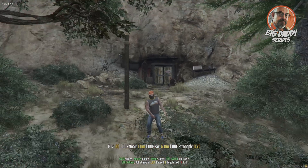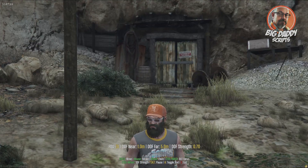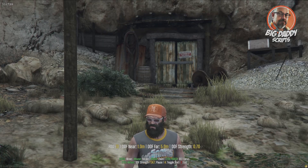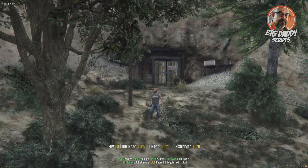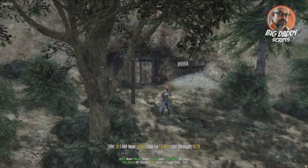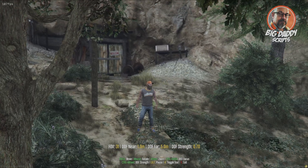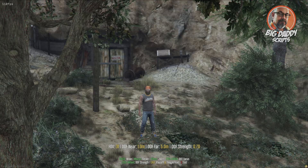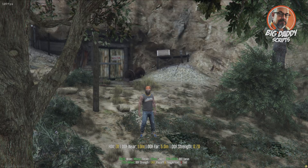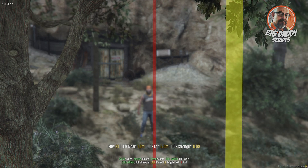I can move it back and forth, I can change the field of view, and you can see the numbers there on the screen. The controls are listed at the bottom. The mouse lets you rotate. I'm going to show the depth of field control, so I'm going to crank up the depth of field strength to about 0.98.